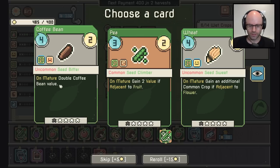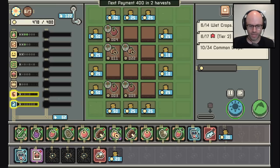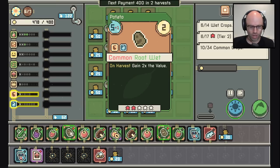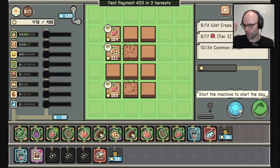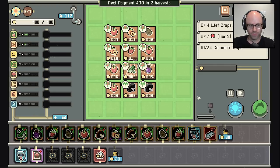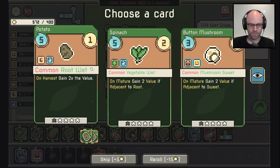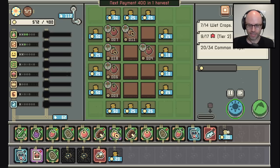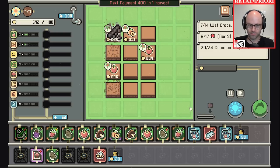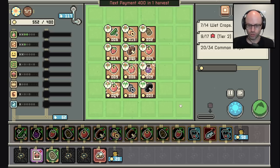On mature, double coffee bean value — so the earlier you got it out the happier you'd be. I also just got another potato so I'm not sweating it. Potato doubles the value of all cards. Your water is getting low, that's pretty true. Give me another common potato then — spend 30 gold to add another sprinkler, then launch me.